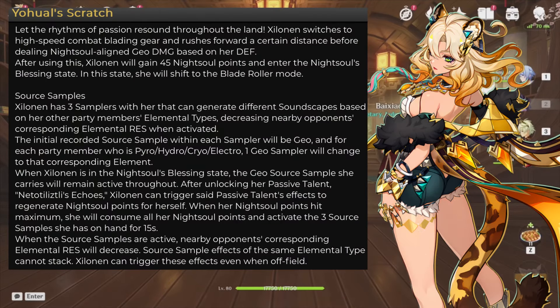Her skill — like many Natlan characters — revolves around the skill, so let's break it down. Xylonen enters a high-speed combat mode and deals Knight Soul-aligned Geo damage based on her defense, and upon entering the state she gains 45 Knight Soul points. Within her kit she has Source Samples — her little DJ discs. She has 3 of these and they light up differently according to the other party members' elemental types, which decrease the opponent's elemental resistance when activated. That already sounds amazing — but how do we activate this?